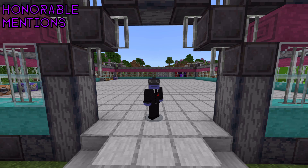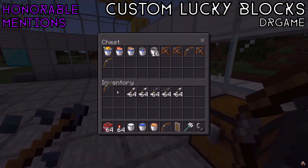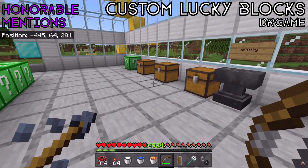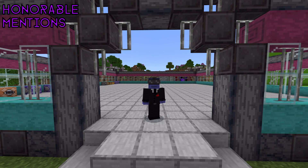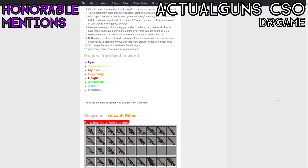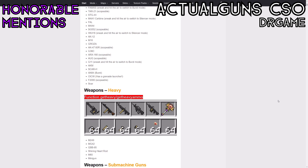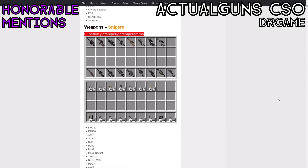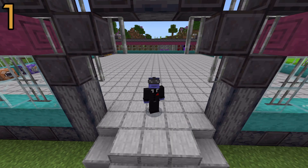Before we get to number one, a couple of honorable mentions. First, the Custom Lucky Blocks add-on by Dr. Game — I'm not sure if it still works, but I've always thought it was so cool that you could make your own lucky blocks. I'll leave a link in the description. My other honorable mention is the Actual Guns CSO v2.9 add-on. It's been updated a ton and adds some nice high-quality 2D weapons — you can even aim down sights with some of them. The reason it's only an honorable mention is because of what's in the number one spot; I didn't want two very similar things on the list.